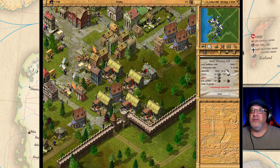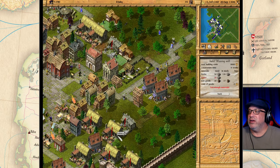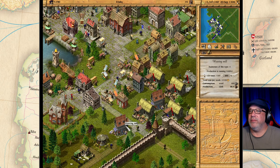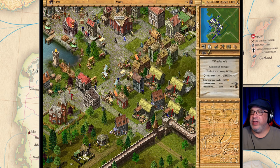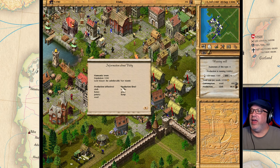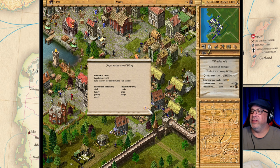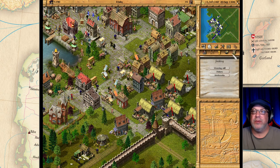The next is the weaving mill, which we can also build here in Visby. I'm short on timber of course, but I do have some weaving mills already going. The weaving mill produces 21 barrels of cloth and consumes 2.1 loads of wool. Visby is very good at producing wool — it produces the wool needed for cloth, making this a great place to start a cloth industry and sell cloth.